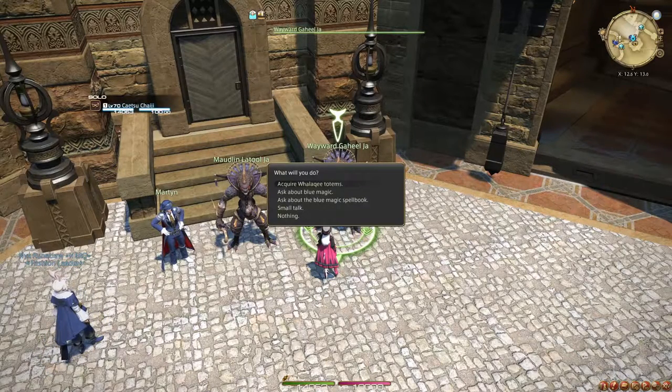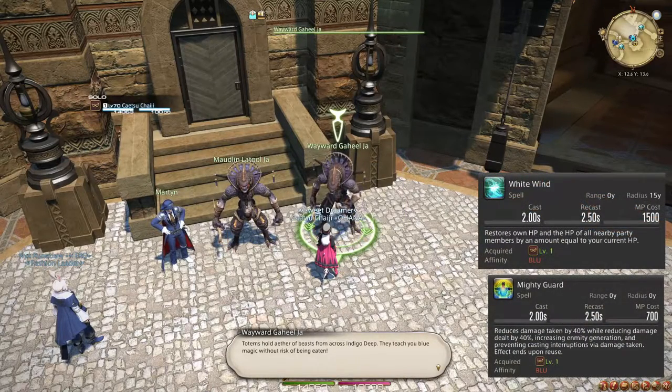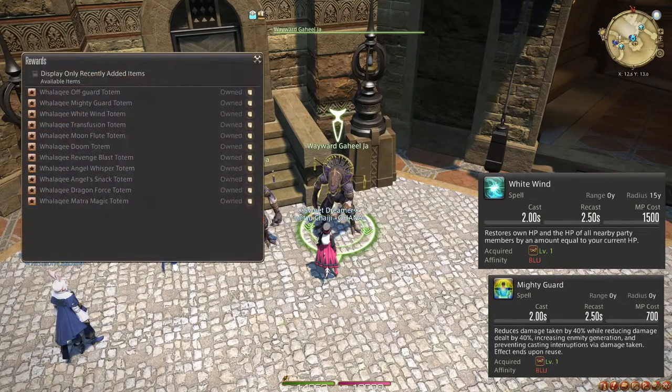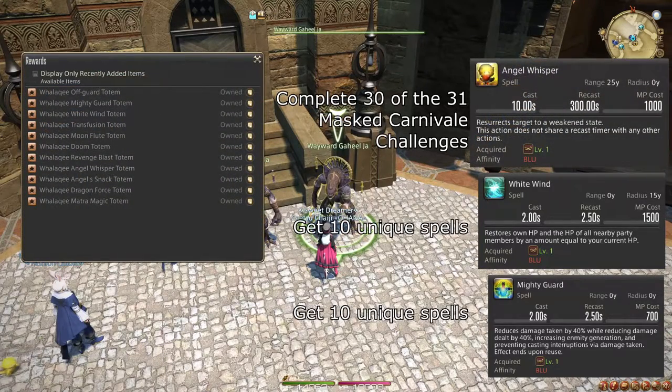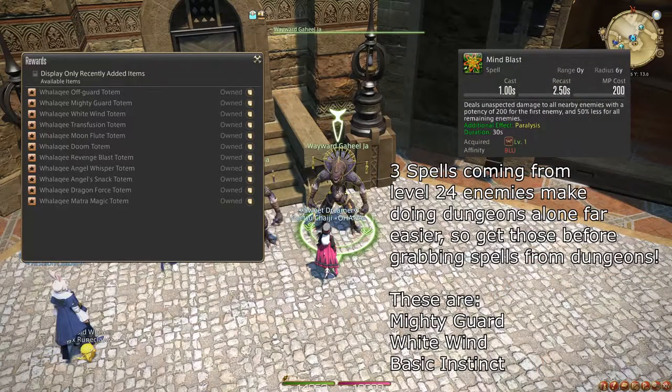Some of these spells are crucially important for a Blue Mage, so getting them as soon as possible can make a huge difference. Just to list a few — this is the only way to get a tank stance, a strong raid-wide heal that works even if you're not a healer, as well as the only raising spell Blue Mages can get. A little tip: wait on trying to acquire Mind Blast for the level 20 quest until after you acquire Basic Instinct, Mighty Guard, and White Wind. I will get back to this.